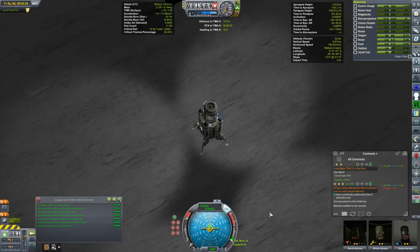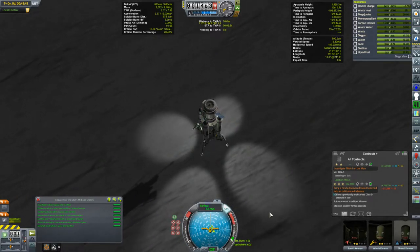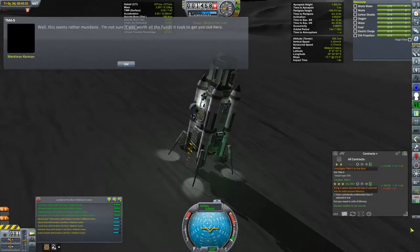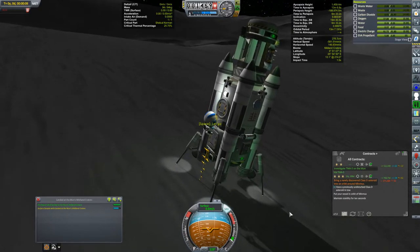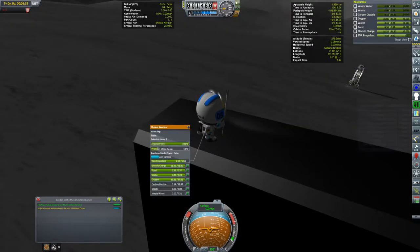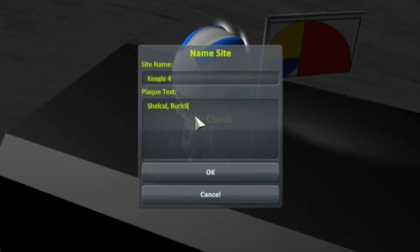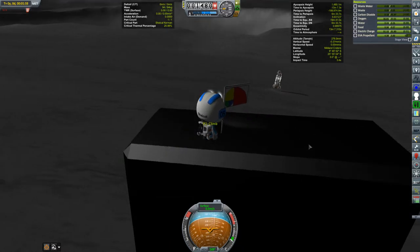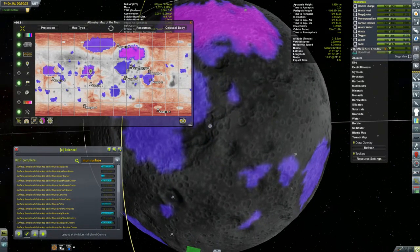Unfortunately this crater turned out to be one of the midland craters, which we've landed in before, so there isn't much science to get. Shellcowl got a message from Mortimer complaining about the funds it took to get here. I shot back: what funds? We're reusing a vessel and even the fuel is left over from another mission. Anyway, we got Shellcowl to plant a flag right on top of the monolith. It appears this may be the last of the monoliths, though something tells me there are still more out there.